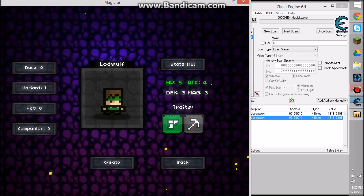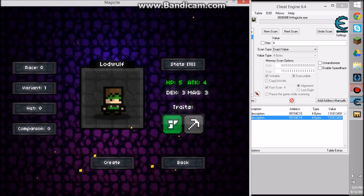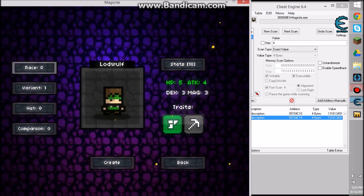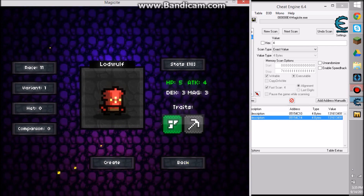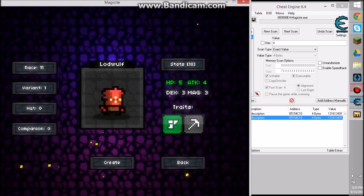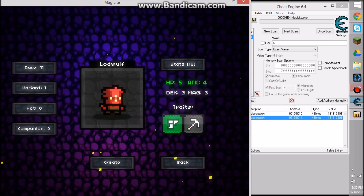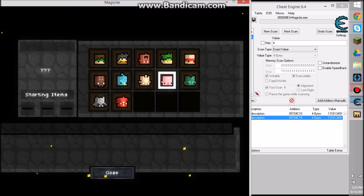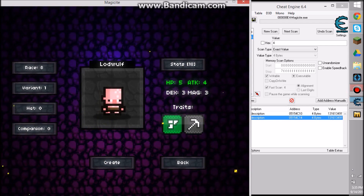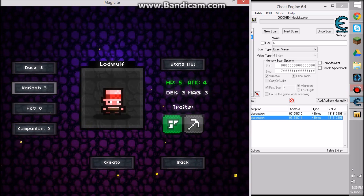That's basically the best for hardcore gameplay. If you're more like an archer it doesn't really matter — or if you're a magical character, such as jinn. If you have jinn I suggest you change the magic stat. Jinn is mostly comprised of magical items such as the staff and battle axe — they do a lot of damage. But I'm more of the pig folk, because with hacked stats you have unlimited attack and HP so it doesn't really matter what race you are.